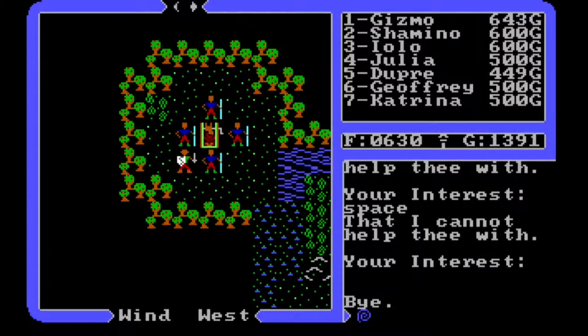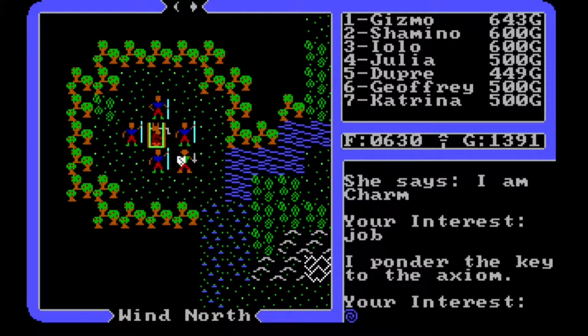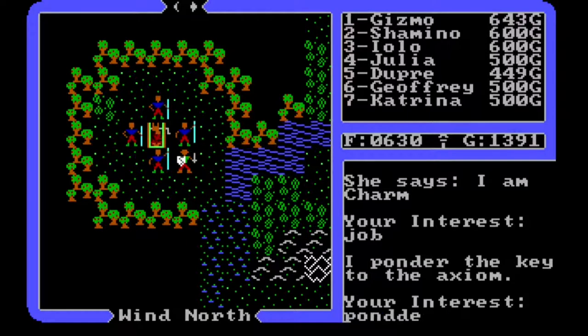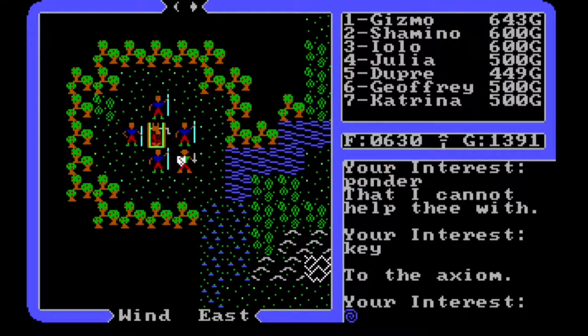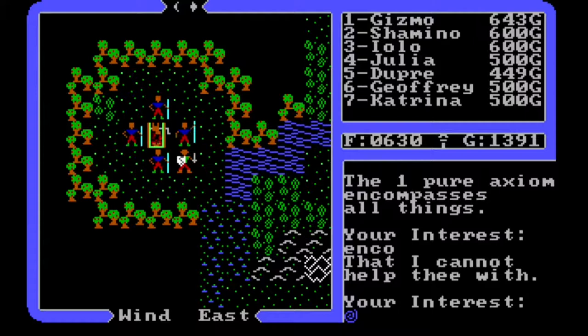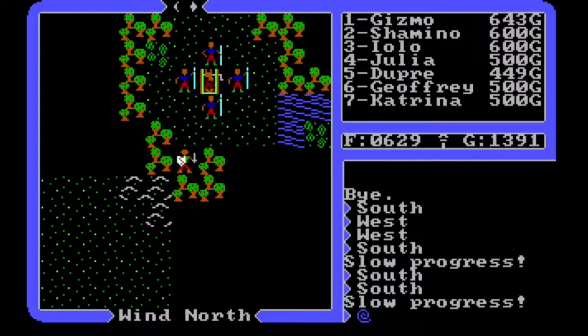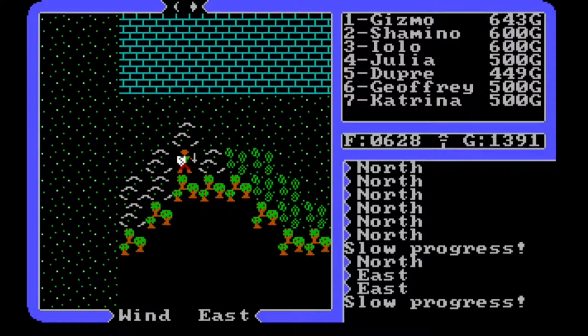Let's check in with Charm again to make sure I didn't miss something. Her job: 'I ponder the key to the axiom.' Then: 'The axiom encompasses all things.' I think I got what I can from her. All right, that was interesting - I don't know that I totally understand it at all.